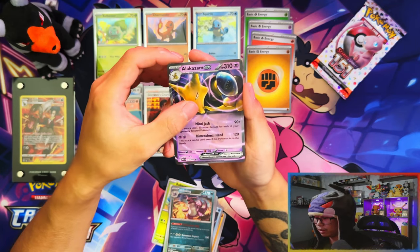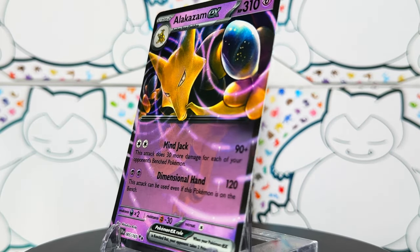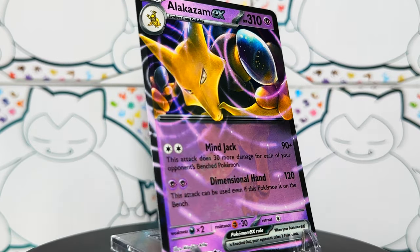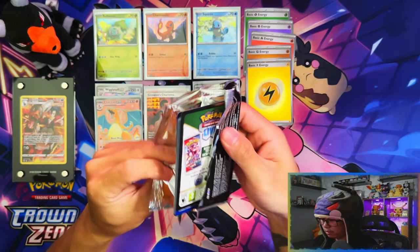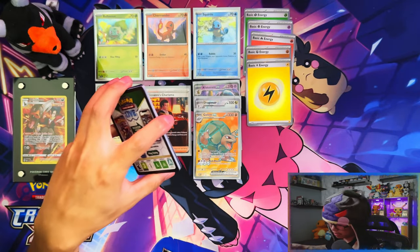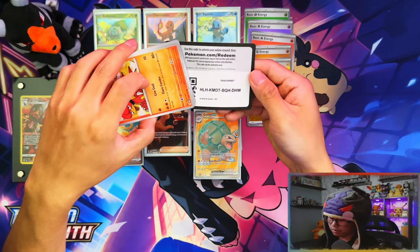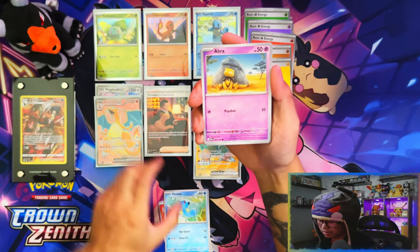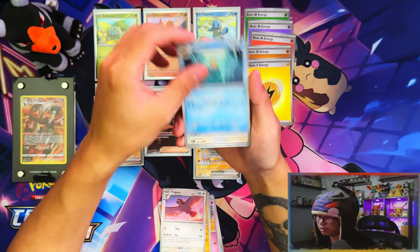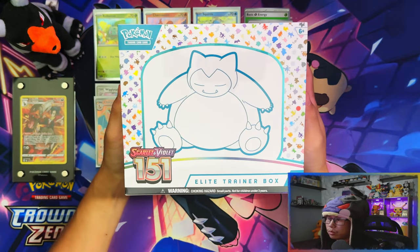I can't believe this - and then a holo Electric Energy! Last pack from the booster bundle - in terms of pull wise, booster bundles have come through. But I don't know if I'd say Giovanni's Charisma will top the Charizard - it is an SIR but it's a Charizard, come on. I think nothing can top the Charizard. No last pack magic. Moving on to the next product.